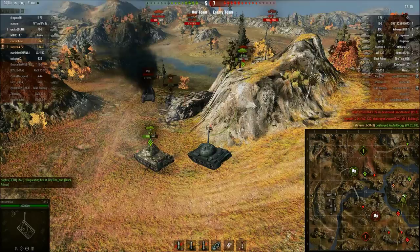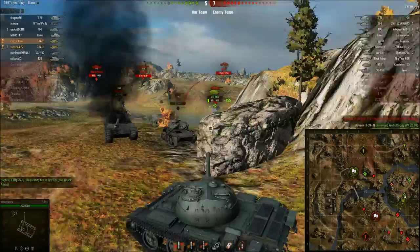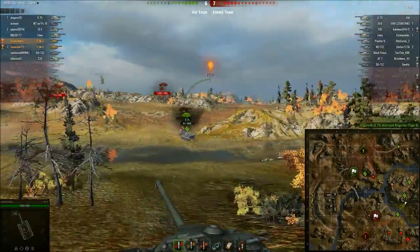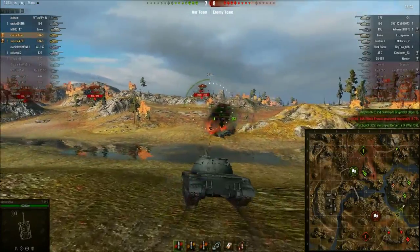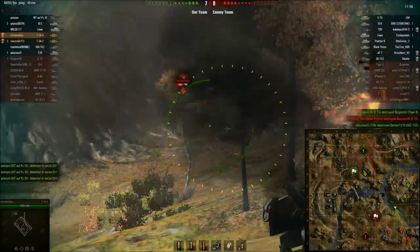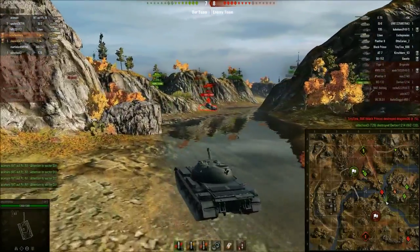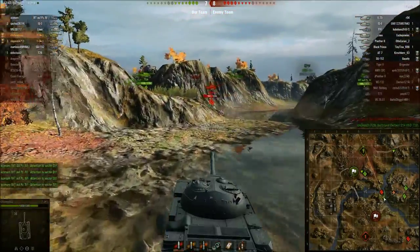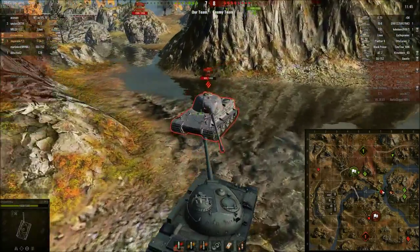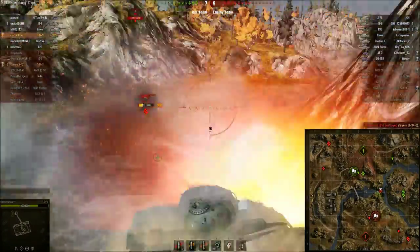I put one shot into the Black Prince, and now I'm thinking my next step is to go down and kill the E-75 if needed. I need to quickly run away — the Black Prince is trying to take me out. I need to take out the Lert. You can see I have more alpha than the Lert, and this is what makes it awesome sometimes — just destroying enemy heavies like this. And you can see he missed me; I duped him pretty hard.